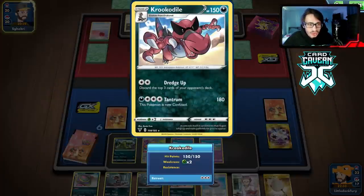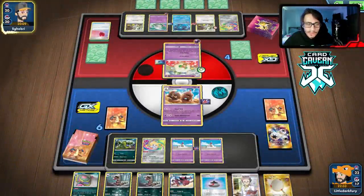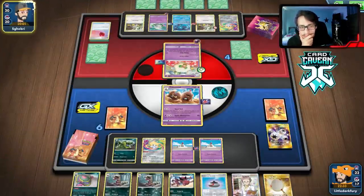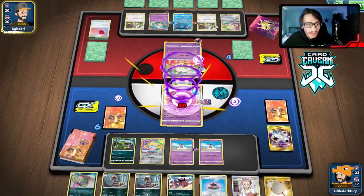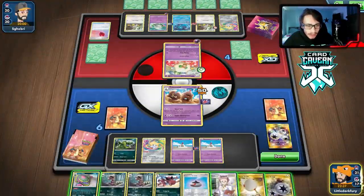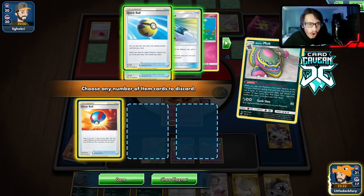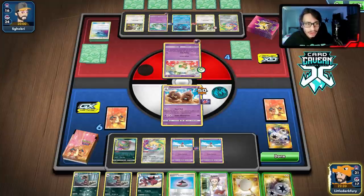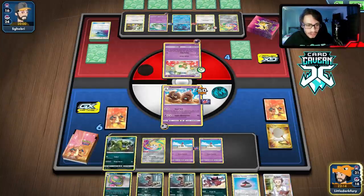We need to get this big Crookodile into play. They're probably gonna knock me out — they have enough tools and we only have 140 HP. We can go Muk but can't Research — too many Pokemon in hand. They don't knock me out! They're giving us a lot of time to set up, which is really good. We draw and get rid of a U-Turn Board — nice hit!